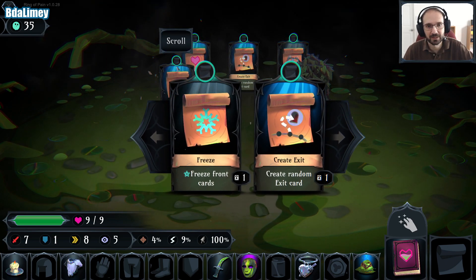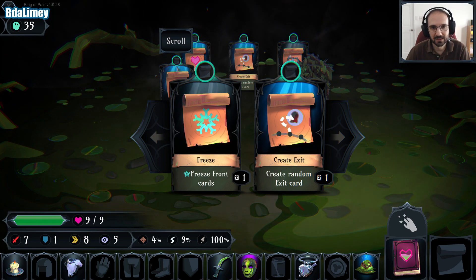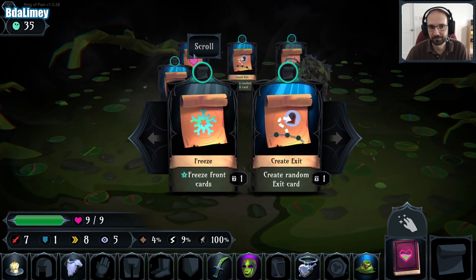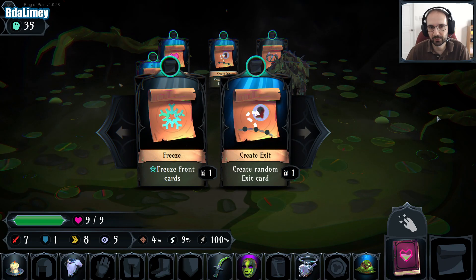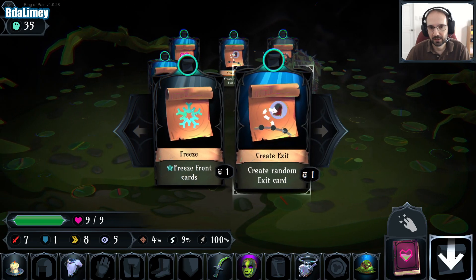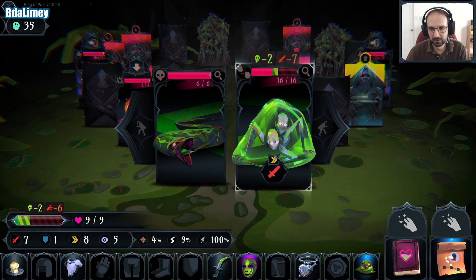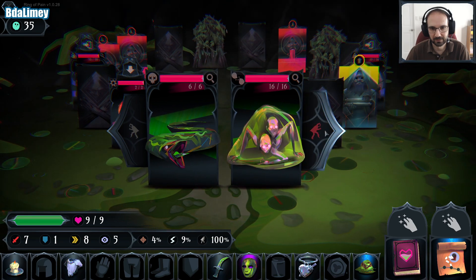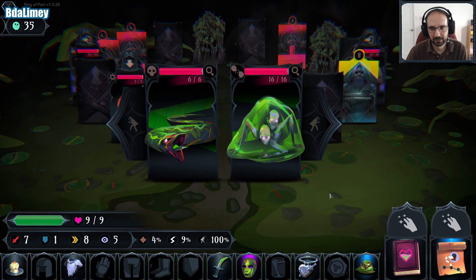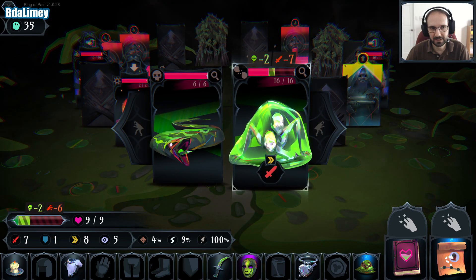Last time I had this modifier where the creatures drop scrolls — I now remember this was the way that I kept going. But I feel like it's less useful now. So I think I'm going to take Create Exit and then go. I cannot really survive very long though.